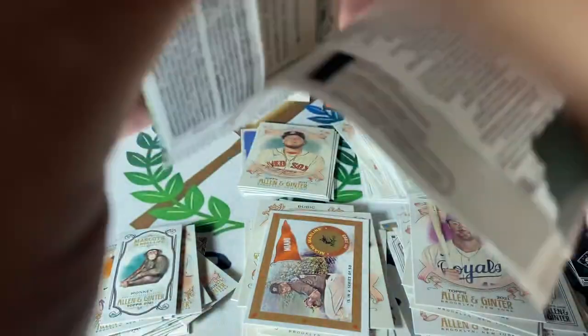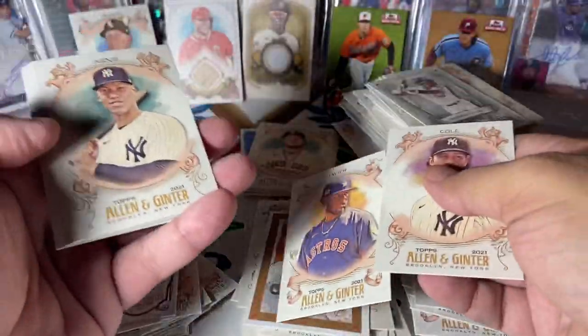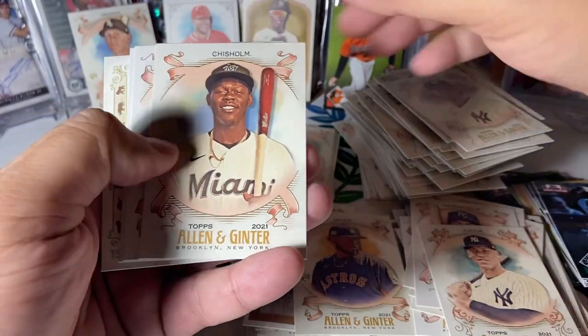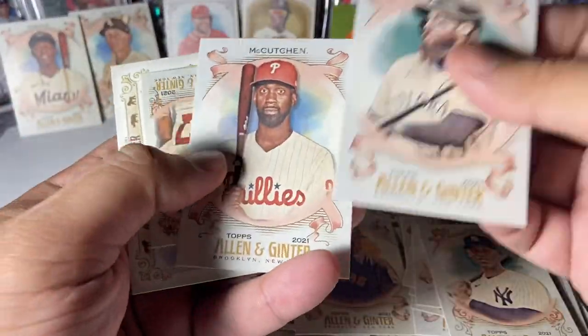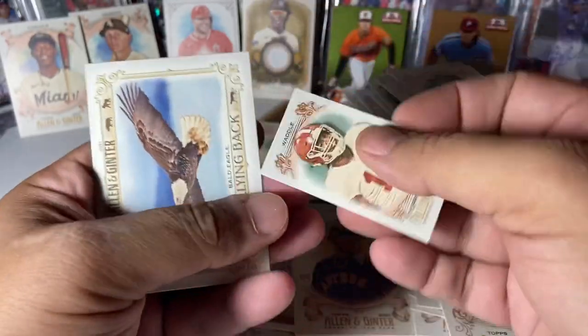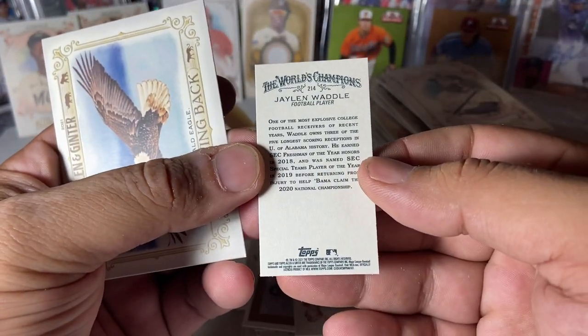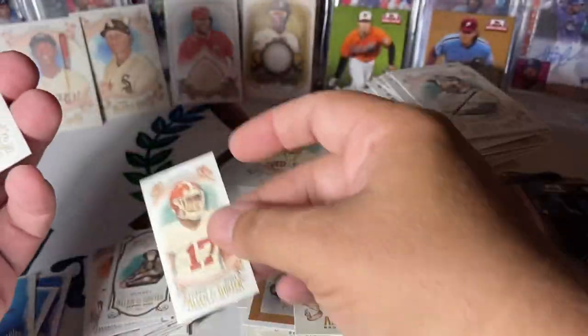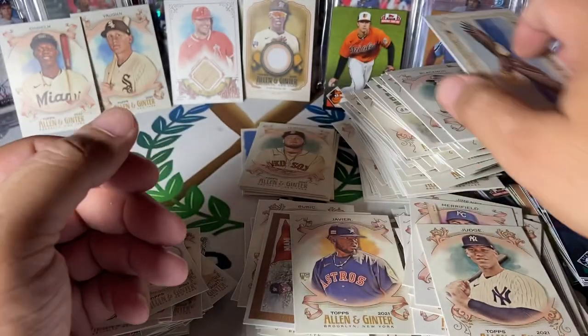Last pack, and then we'll go back and take a look at our last hit. Garrett Cole, Christian Javier rookie, The Judge — nice. Jazz Chisholm, definitely take that. Blackman, McCutcheon, Waddle — Jalen Waddell, football. Regular back and a bald eagle.